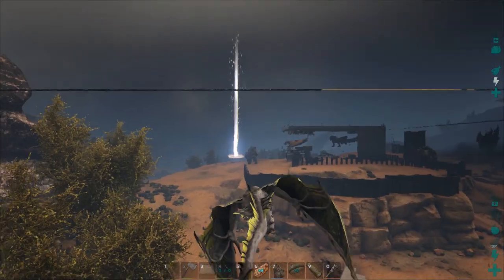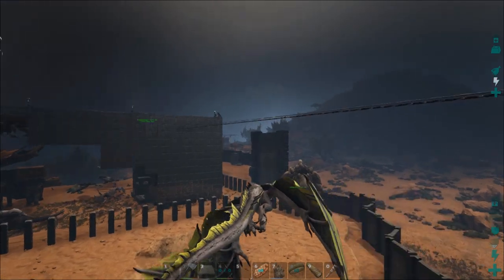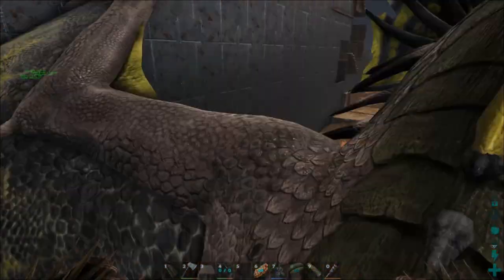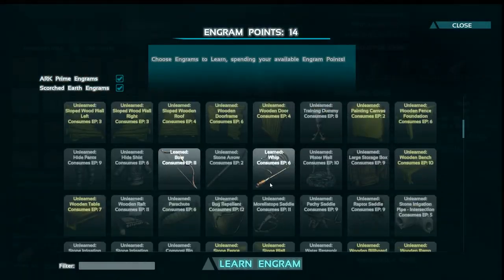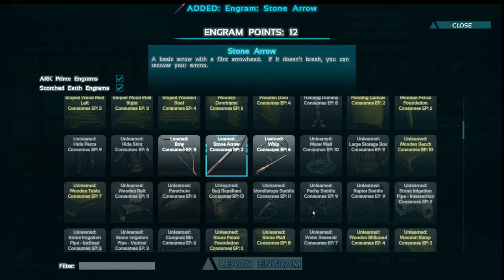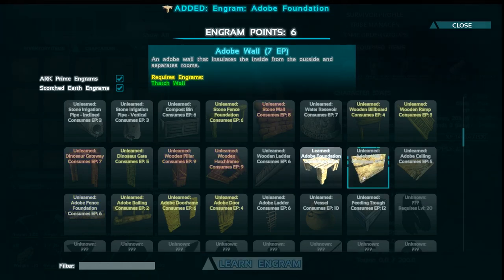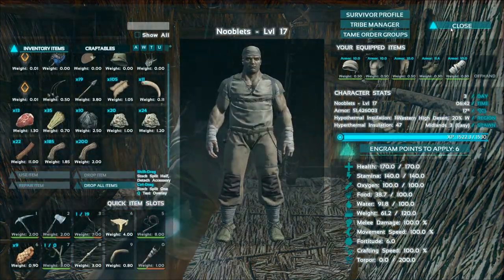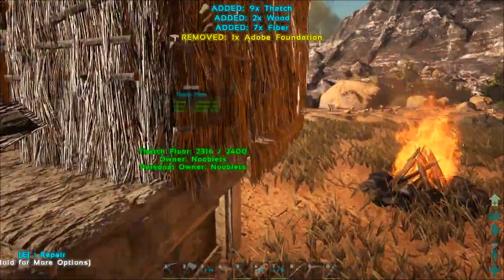Other weather that causes problems later on is the electrical storm, as this shuts down everything electrical — power generators, refrigerators, and your turrets, which leaves you defenceless. I've levelled up again so I'm going to pick arrows so I can go hunting, and an adobe foundation so I can start converting my building. I've built the adobe foundation so time to place it — that's the start of making it out of proper building material.